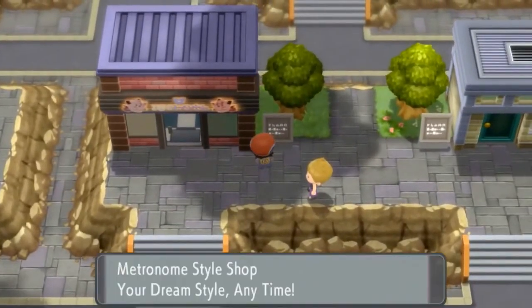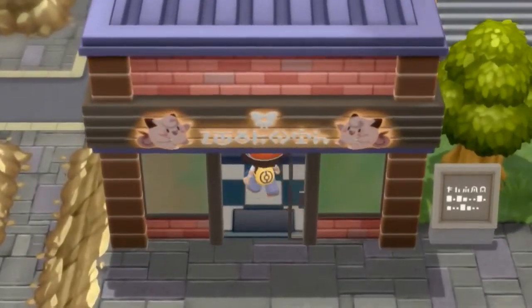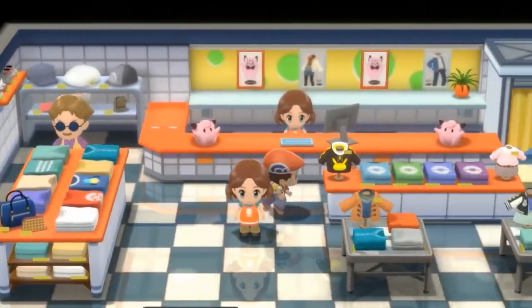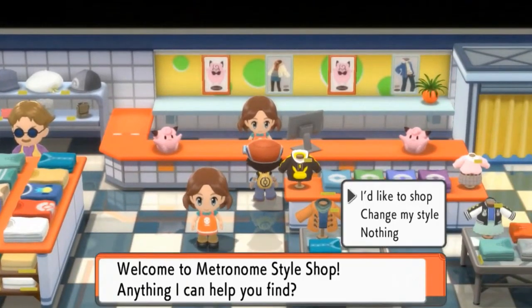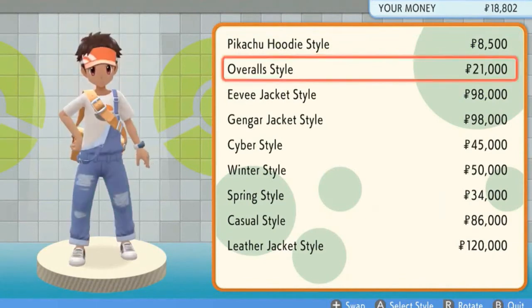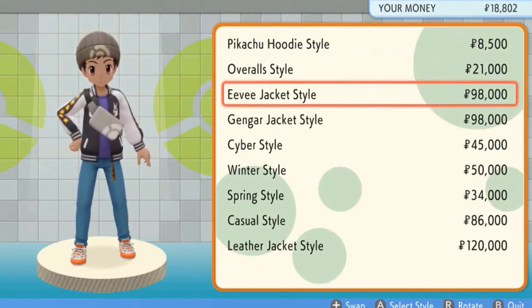This is the style shop where you can actually buy different kinds of clothes. Obviously, this used to be the casino, and well, Nintendo decided to change it up because no gambling allowed. Let's go ahead and take a look at the kind of items we can find here. I don't really have that much money just yet. But here we have a Pikachu hoodie style, overall style — holy crud, if you want to be a farmer type. And then we got this Eevee jacket style. I would never, in a million years, let you catch me with one of those. Seriously.